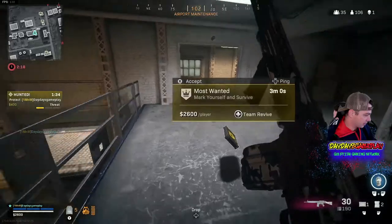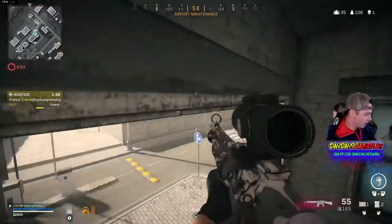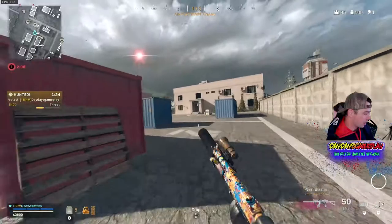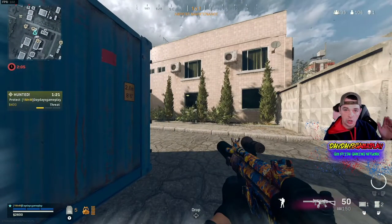I can't finish off the kill, so I immediately come down here to see if I can get a better angle. I want to stop, look, and listen before I go ahead and push. I jump out right there, I see his teammate running down. I have dead silence which does help out on this one, and I pop it and start running.